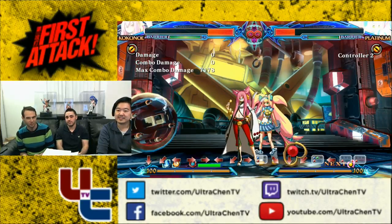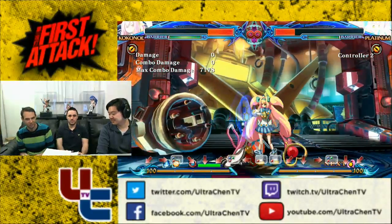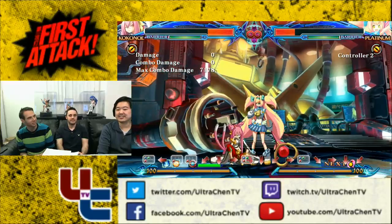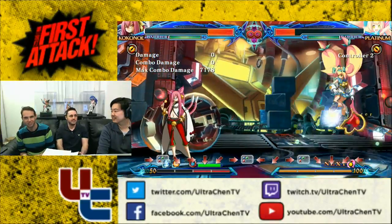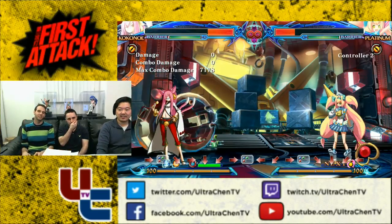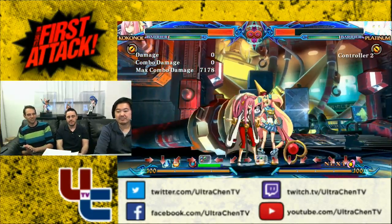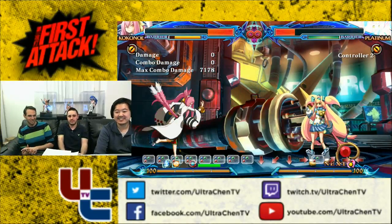The OS to that is you just hold forward and press ABC — you'll do a guard cancel if you're in block stun, and if he doesn't do the grab, you still get a guard cancel. Those are pretty much the only two option selects: mashing grab while barriering, and the guard cancel OS.